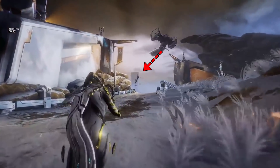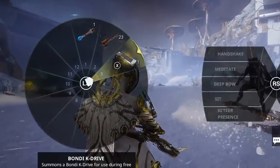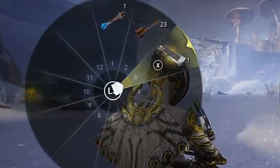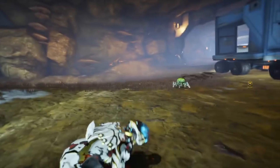Corpus Archwing enemies will make an appearance, so take that as you will. Hoverboards, or K-drives as I call them, are infinite, so you don't have to keep building charges for them like we do with Archwing charges for the Plains. However, taking any damage on a K-drive will send you flat on your face, so be careful with that.